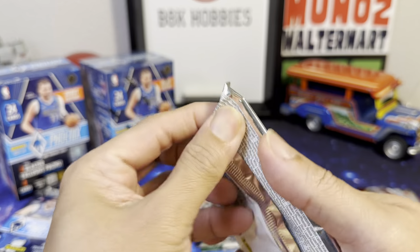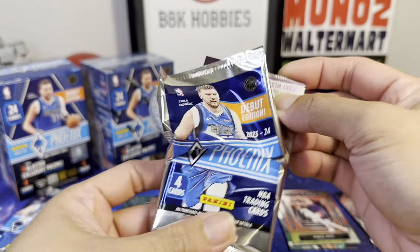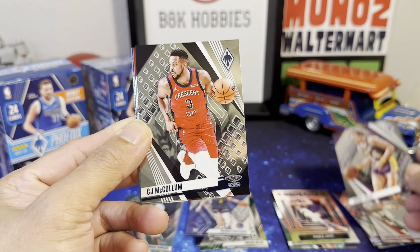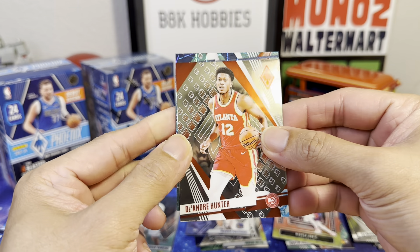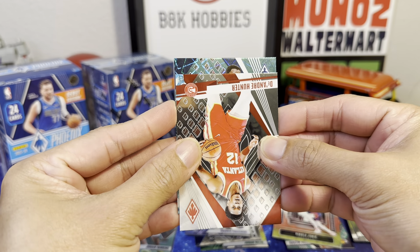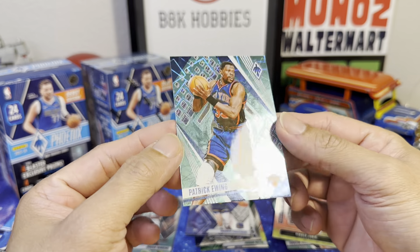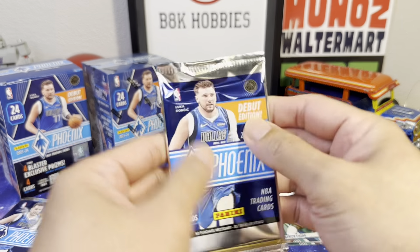Alright, fourth pack. This is just gonna be a quick rip. We got a Legend Logo — Jerry West. CJ McCollum, Hunter, and Patrick Ewing — Patrick Ewing, not numbered. Nice looking card.